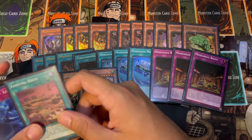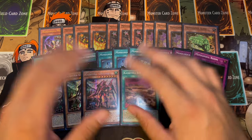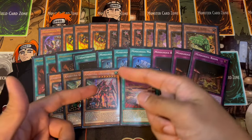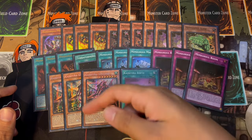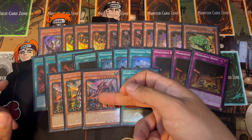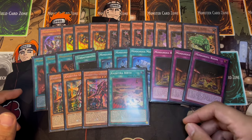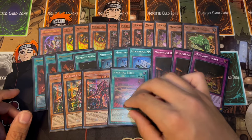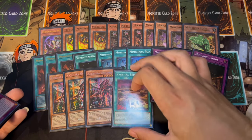Unicorn is also an extender and it searches Kashtira Birth. If you just go Unicorn into Maker, you special summon your Unicorn, go Maker, get an extra deck rip. In your combo you're eventually going to search your Birth, then link away the Unicorn and bring it back with Birth — that's how you get two card rips. Birth is also really good because if your opponent activates a spell card and it resolves, you can banish three cards from their graveyard, which is really relevant in today's format. So Birth is an absolutely insane card.